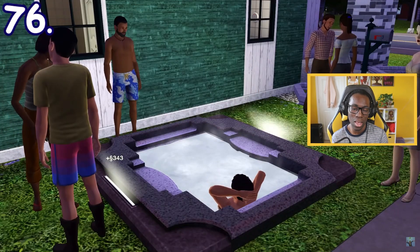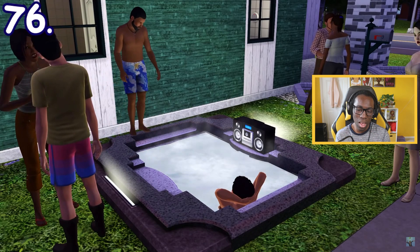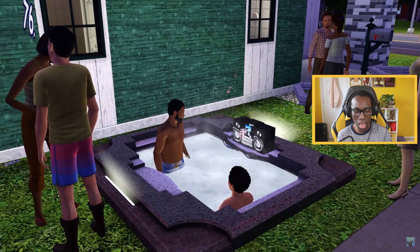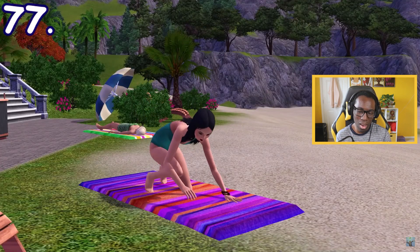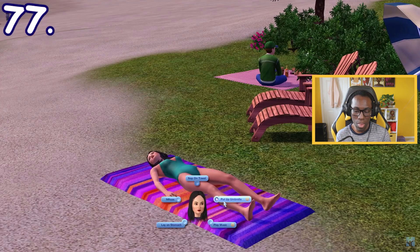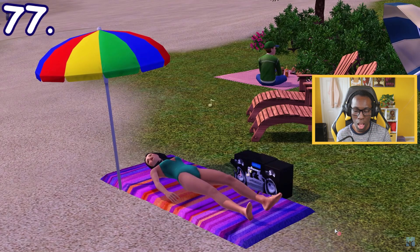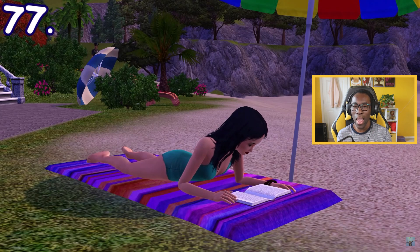When in the hot tub, if Sims have a stereo in their inventory, they can automatically put it near the hot tub. When sunbathing on a beach towel in Sims 3 Island Paradise, there's an option to put up an umbrella, put on a stereo right next to you, and read a book if you have one in your inventory.